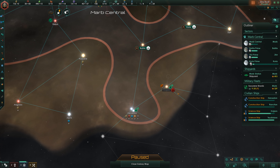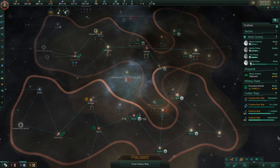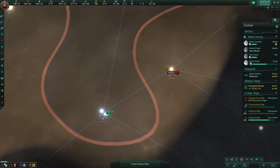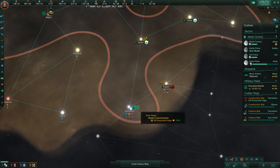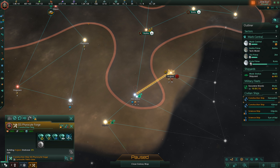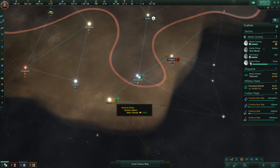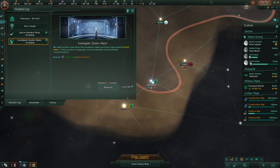We found a natural wormhole — interesting. Also, 16 minerals just in this one single system — I definitely want to grab that right away. We are right here, and I still have more than enough alloys and influence. Is that somebody we can make contact with? Looks like it — let's investigate. That will be our first neighbor.